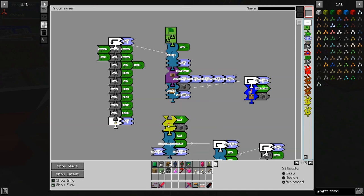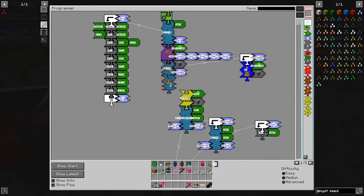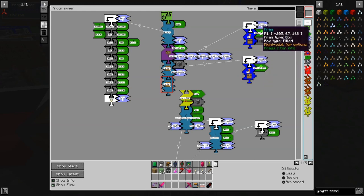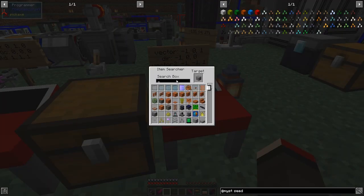Then we're going to check and import whether we've got any stone. It's saying: anything less than or equal to zero — if that's true then we're going to load stone up. We're going to duplicate this block here as well, and we're going to use the same chest positions. Instead of cobblestone we're going to change this to stone.